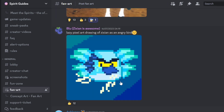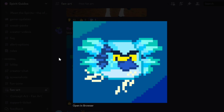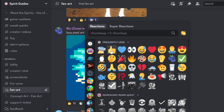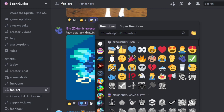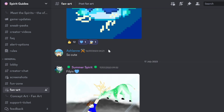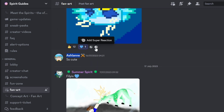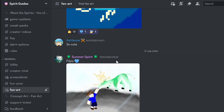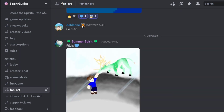Moving on, we got Blue. Zixion is awesome — lazy pixel art drawing of Zixion as an Angry Bird. If you made this while you're lazy, then wow. I would probably have to be trying hard if I was making something like this. This is absolutely amazing. They have to add this in an Angry Birds game. I'll add on my signature flying saucer — we all know it's a UFO.